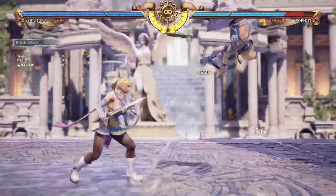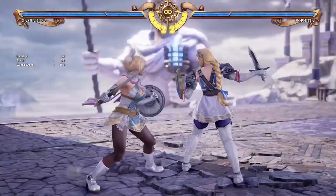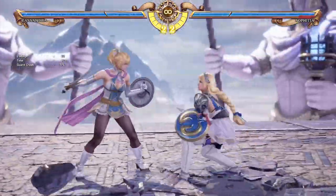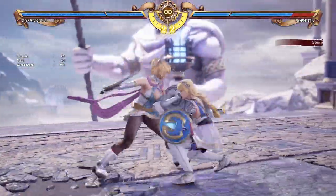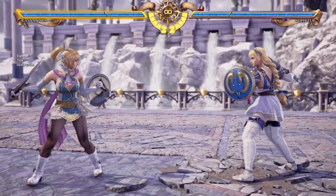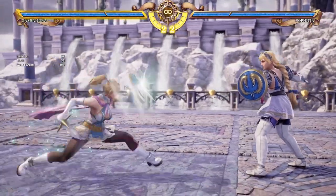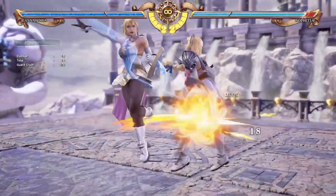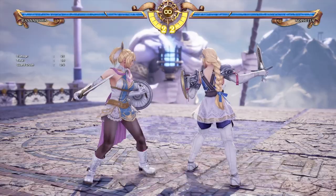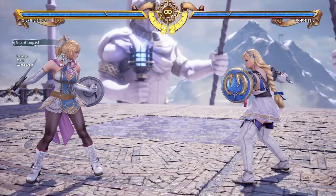I'll give you a heads up though — if you end up using Angelic Twirl moves too much, you may notice the guard gauge starts to flash, because the trade-off is that it uses up your guard stamina. The moves out of Angel Step don't do that, but they're also not as safe to toss out. So moves like 4A+B or anything from Angelic Twirl will reduce your guard stamina.